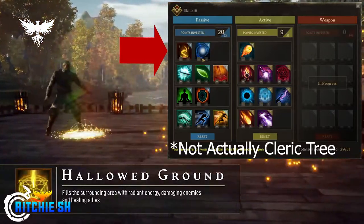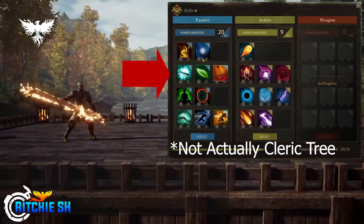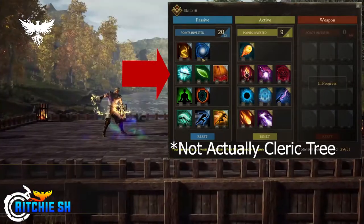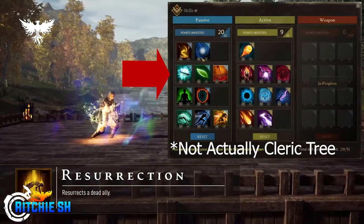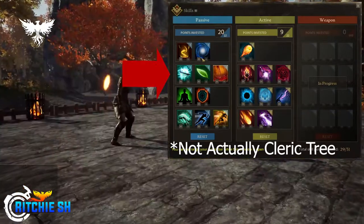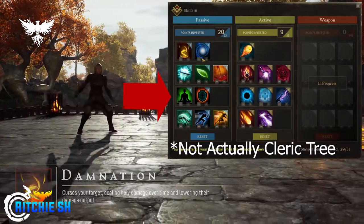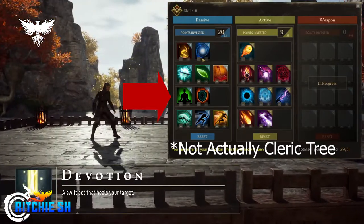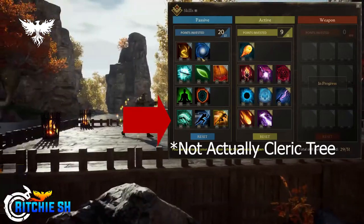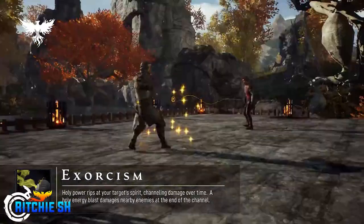Tier two increases your max mana by a certain amount — obviously changing depending on how many points you put in — increases health regen, and increases critical hit chance with damage and healing. Tier three gives you increased max health and increased defense mitigation. Tier four reduces the chance of being disabled by crowd control, reduces all ability cooldowns, and increases movement speed.